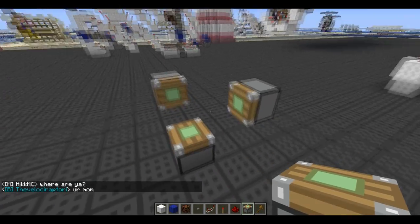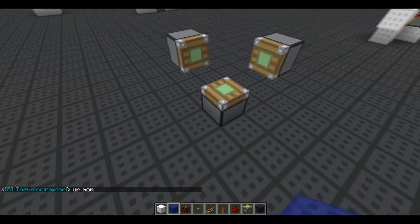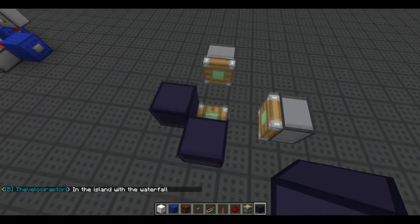You place some sticky pistons like that. Then take your non-piston moveable block — for example obsidian, bedrock, chests, furnace, anything.